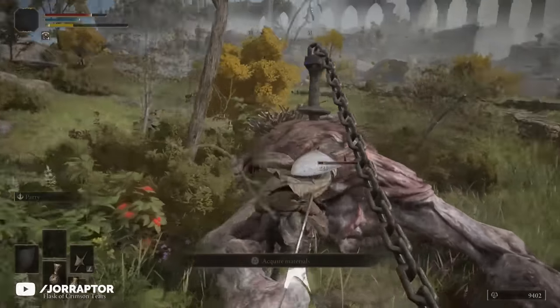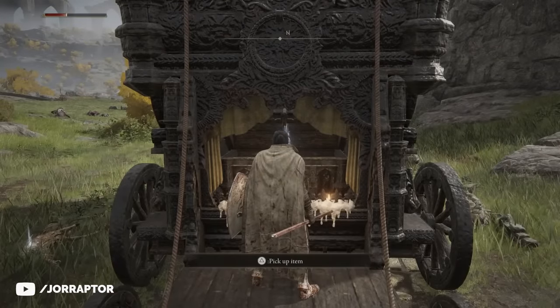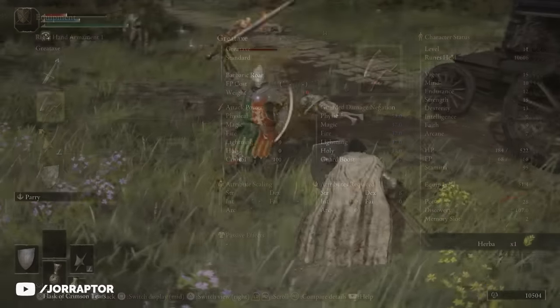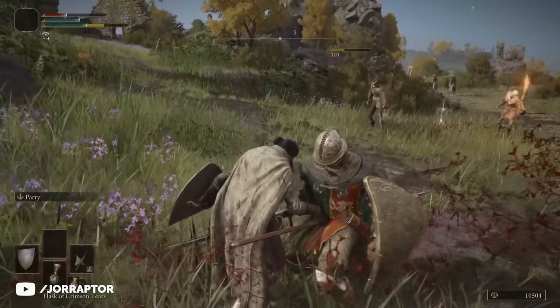Once you kill one of the giants the carriage will stop and you can loot the weapon, which is a great axe that requires 30 strength to wield, so it'll probably take a bit before you can properly use it. Also keep in mind there is a giant convoy of enemies following the carriage, so make sure to deal with them so they don't interrupt your looting.